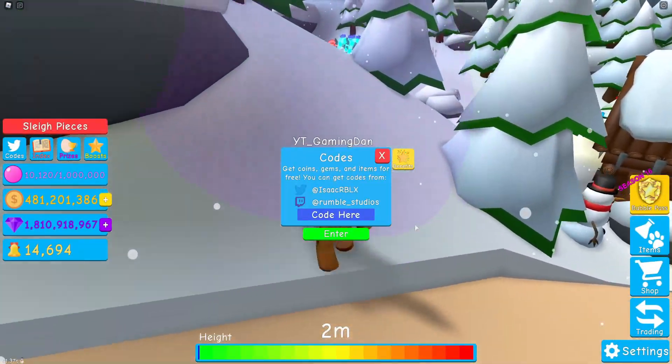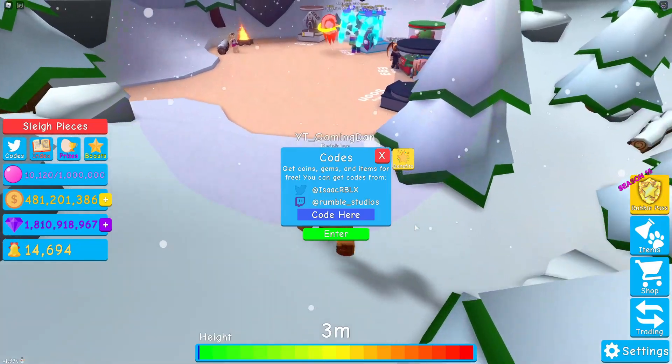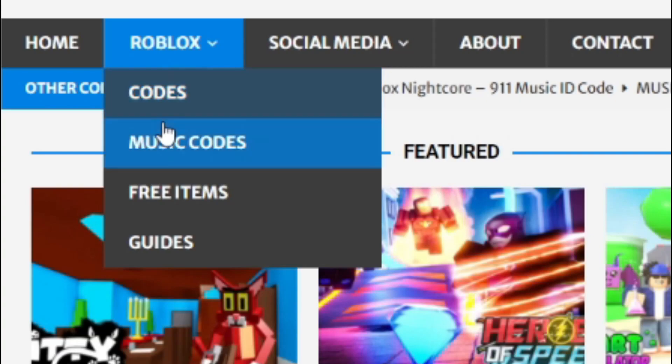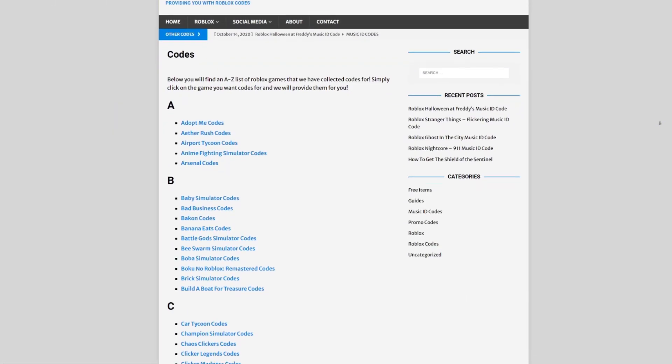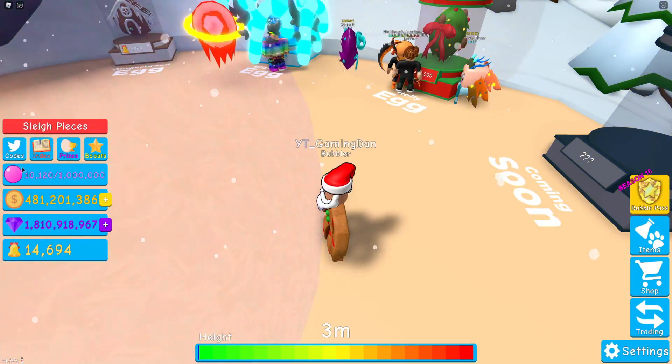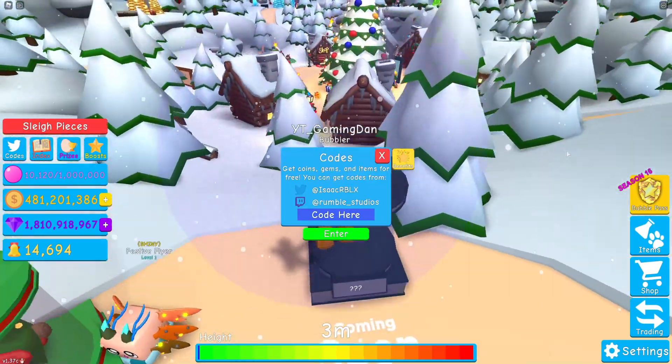Are you guys fed up of watching YouTube videos for Roblox codes? I have a solution for that — it's rblxcodes.com. On the website you can find game codes, music codes, and guides. There's tons of stuff to check out, including codes for over 200 Roblox games. If you need a code for a game, it will be there.